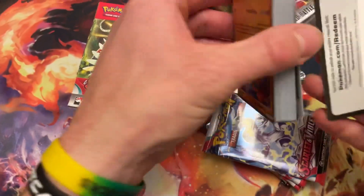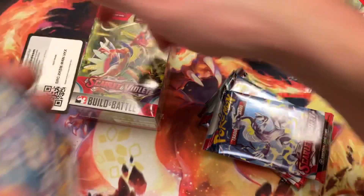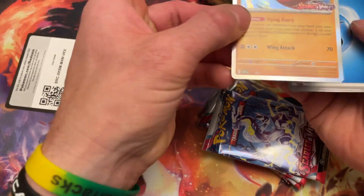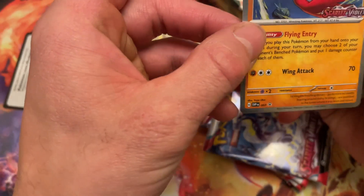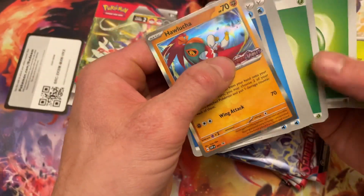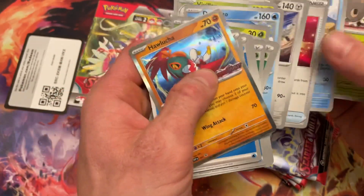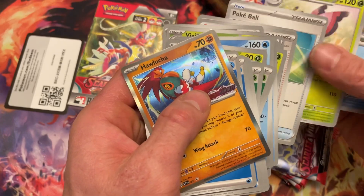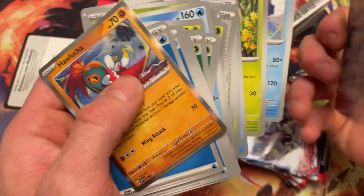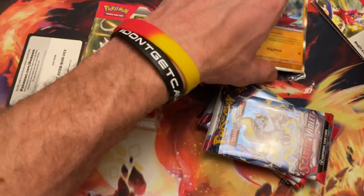There's the code card. And this is the Hawlucha. And then the energies and the stuff inside the deck. These are all cards from the set, stuff that we're obviously already going to have. Trainer tips — nice art.